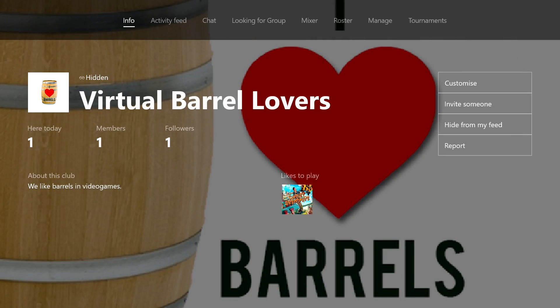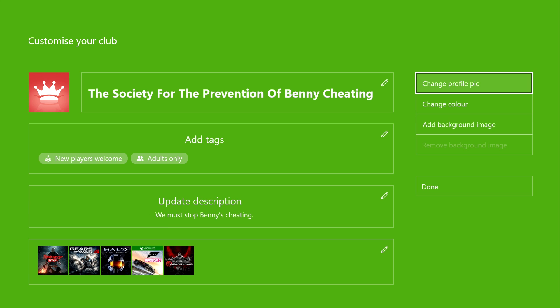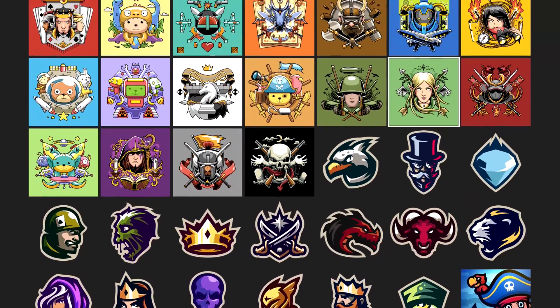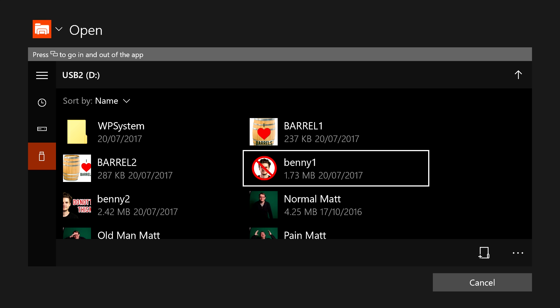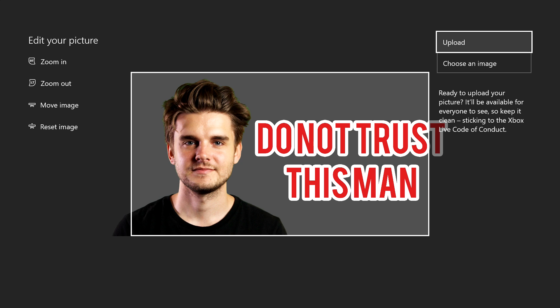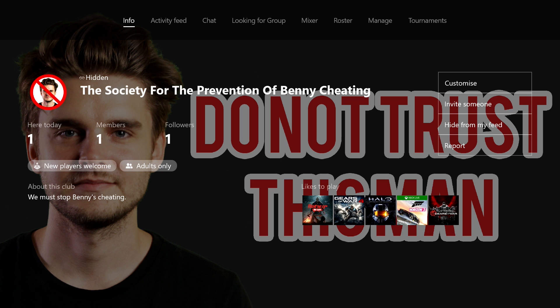This works much like custom gamer pics. Take, for example, this group I created to highlight the damaging effects of Benny's cheating. By heading to my club profile page, I can choose to change profile pic or add background image. In both of these options, you'll find the Upload a Custom Image button. Hit it, and it takes you to the screen where you can pick images from your USB drive. Quick thing to note: while profile pics need to be the same size as the gamer pics, the background images need to be 1920 by 1080 pixels as they fill much more of the screen. Again, you get to highlight what area will be seen on the screen, letting me adjust my delightful new Auntie Benny logo to perfection. What a difference the image makes — this is truly a club everyone will want to join. Apart from Benny, maybe.